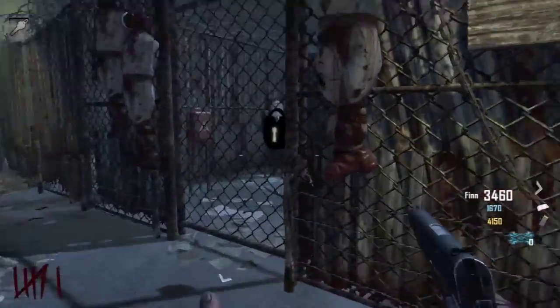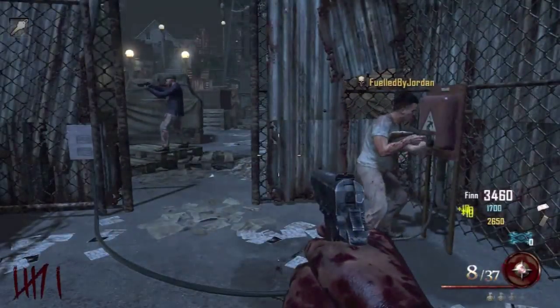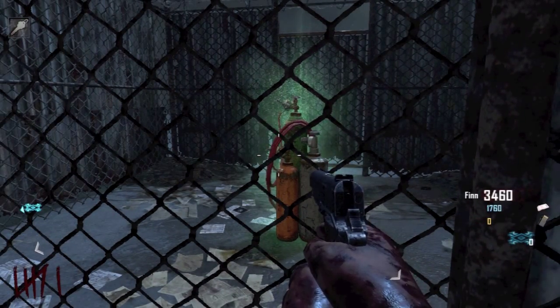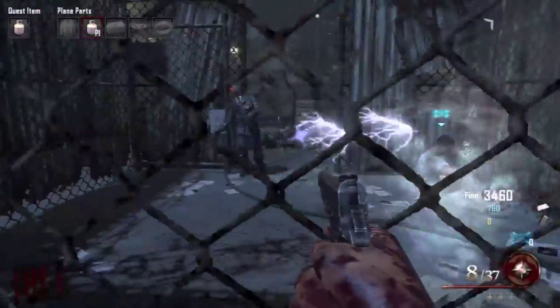If you're not playing solo, you need someone to do this with you. Someone needs to go into the afterlife and constantly shock the power for the gate to open. And once you get the power, the gates will stay open eventually. But they need to constantly shock it, otherwise it'll close in on you.